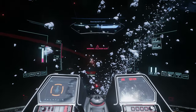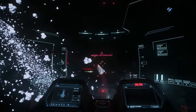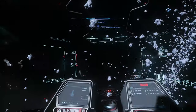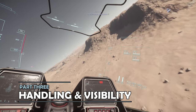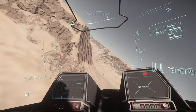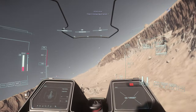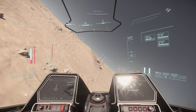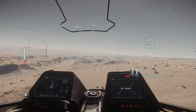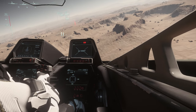Against fighter-sized targets, the Gladius holds its own, and with a 5-minute respawn timer, if you do push beyond the capabilities of the ship, you don't have to wait too long to try again. Visibility out of the Gladius feels like what you might expect out of a modern fighter jet. The multifunction displays protrude slightly at the base of natural eyeline, but that's probably necessary to keep the content visible. The detonation cord on the canopy sits at the top of the field of view but doesn't really get in the way. Otherwise, the Gladius offers great visibility above and to the sides.